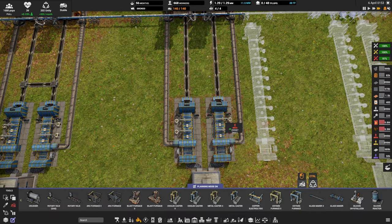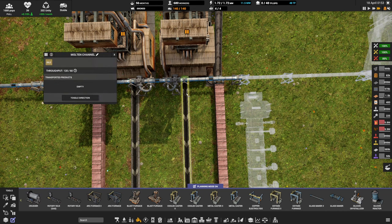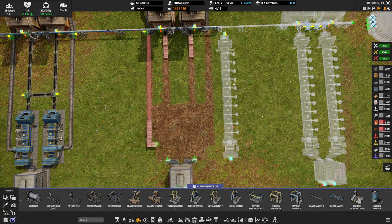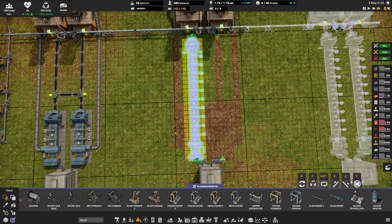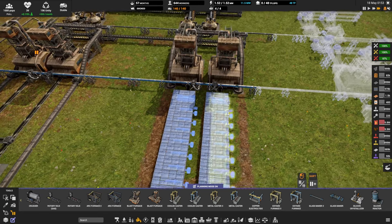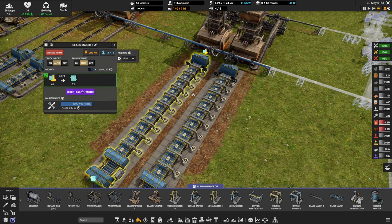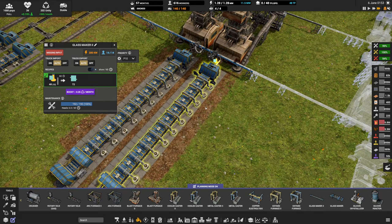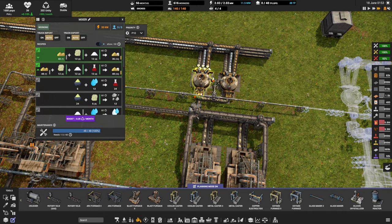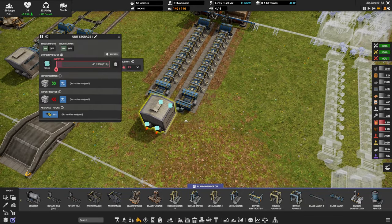To do this upgrade: first remove the old glass makers, then remove the slag output belt since we no longer make slag, and cut back the molten channels so they have two tiles worth of length - anything beyond that is useless. With those done, the Glass Maker Mark 2 drops straight in as a one-for-one replacement in the blank gap left. Unpause the blast furnaces and we have our upgrade in place. Both mixers making glass mix now need to run full time to keep the system running, but we get vastly more glass per minute.